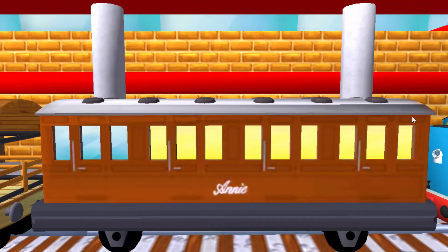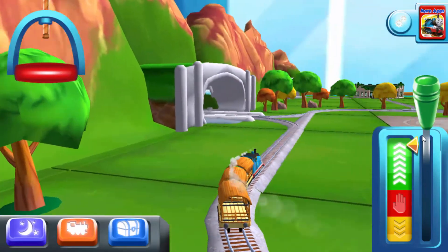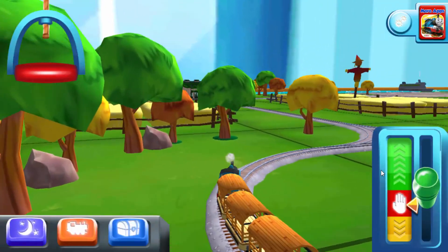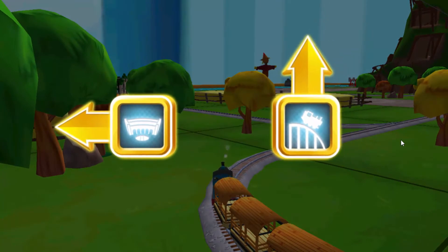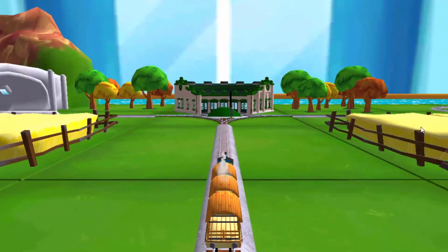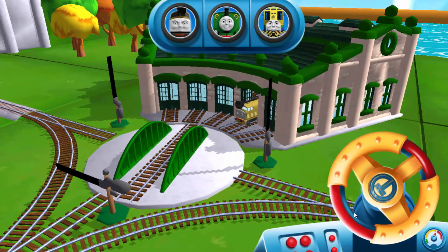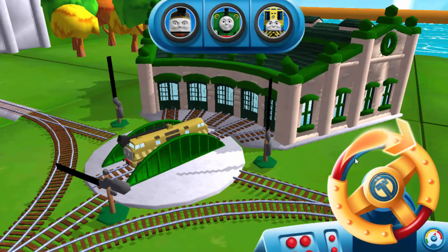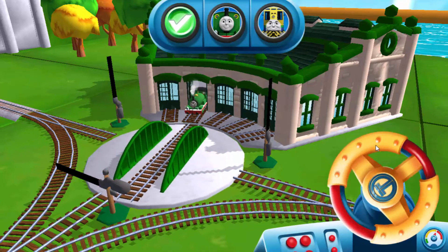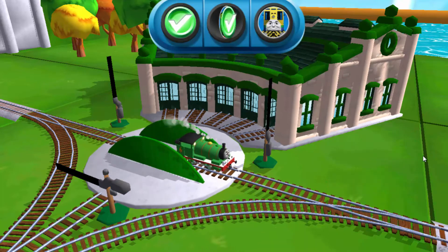The passengers have all reached their destination — and thank you very much. Where should we go next? Next stop, Tidmouth Sheds. Left leads to Tidmouth Sheds. Forward leads to Tidmouth Sheds. We need to send the other engines on their way. Use the wheel to spin the turntable. That's the way.